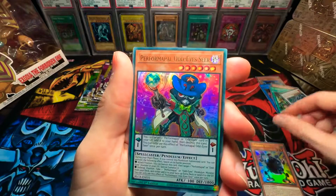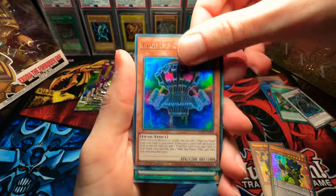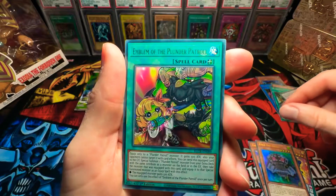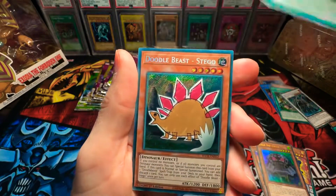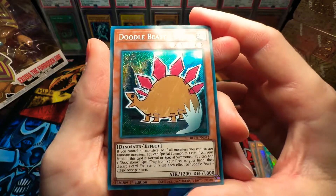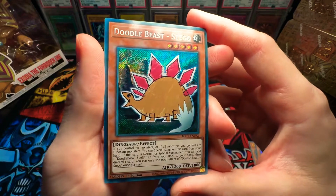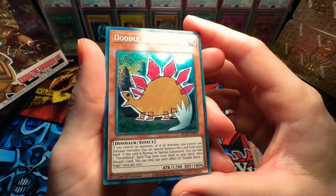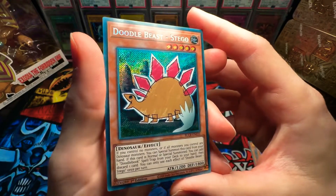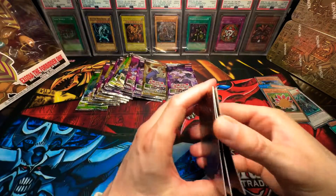Thunderball. Purple Marple. Odd Eye Seer. Edge Imp Chain. Emblem of the Plunder Patrol. And Doodle Beast Takeo! Someone put like a child's drawing in here — I think that's pretty cool. For the family, you know what I'm saying?